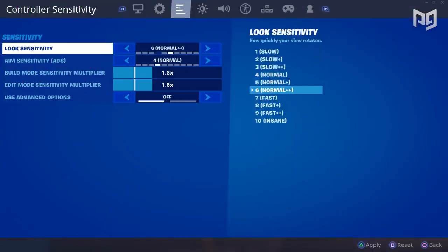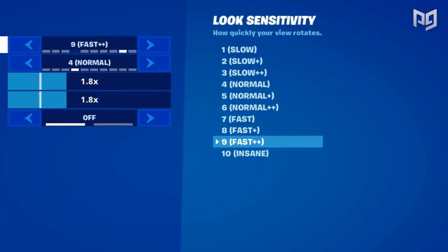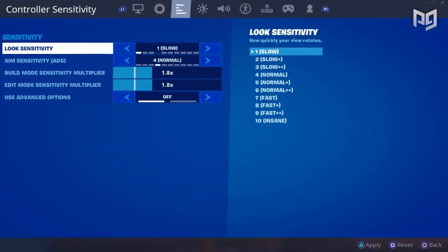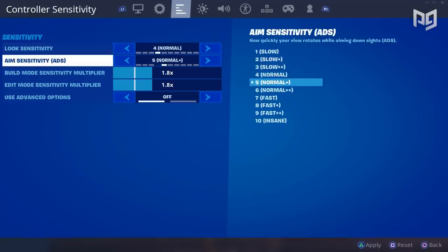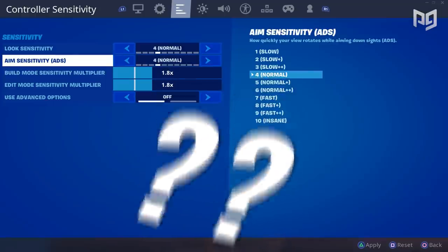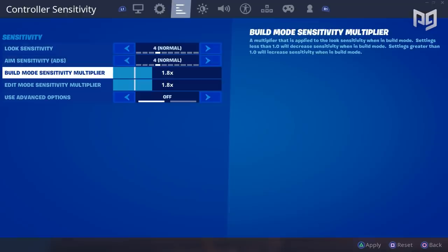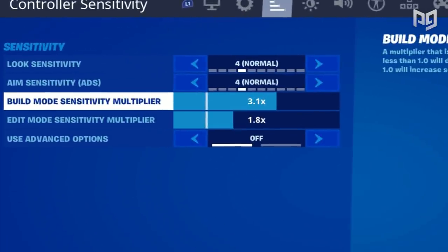Looking at the first setting, we see the basic sensitivities that preceded the new update — you have 1 through 10 which acts exactly like before. There we can see the standard X and Y labeled as look sensitivity, and the classic ADS called aim sensitivity. You may have noticed: where is the separate X and Y sensitivity? We'll get into that in just a moment.